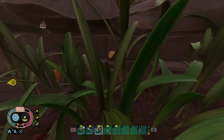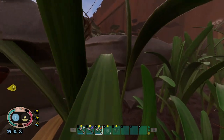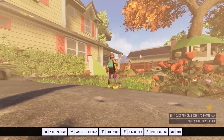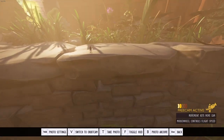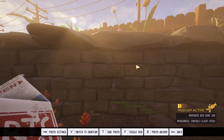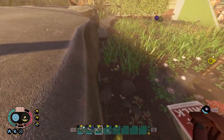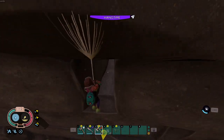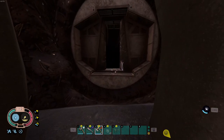In some situations it's a good idea to use camera mode to look around - for example if you need to look over a ledge, or if your milk molar indicators are going off on your watch and you don't know where it is. Use camera mode to fly around and get a good idea of where that milk molar might be or where a trinket is that you can't find.